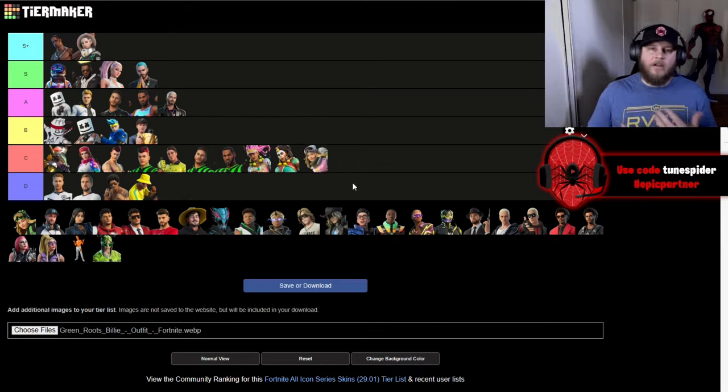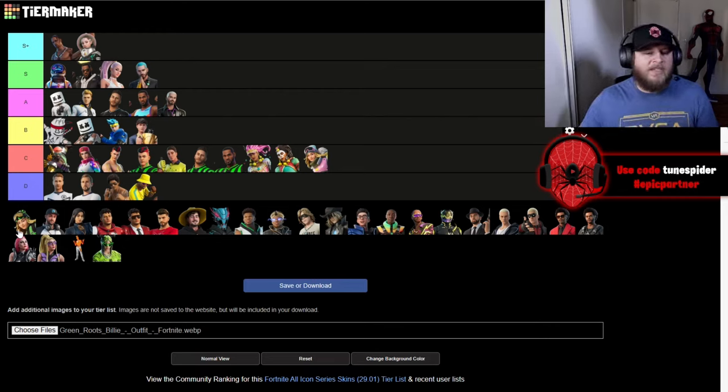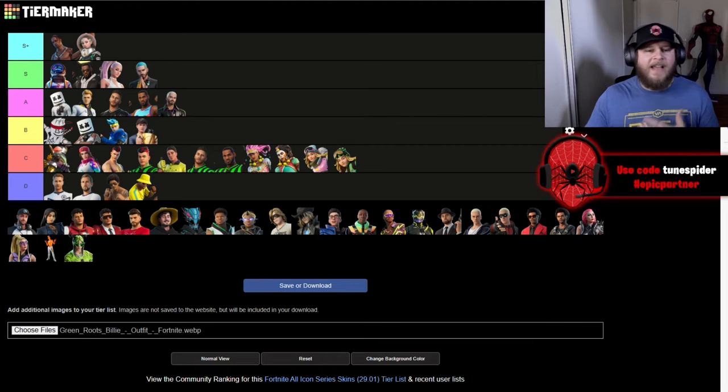Up next is Chloe Kim, the famous snowboarder. Both of her skins are going to be going in C. I honestly really like her glider — I think she has a really cool bundle — but other than that I feel like it's a kind of basic snowboarding skin. Her bundle kind of helps her out and puts her in C.